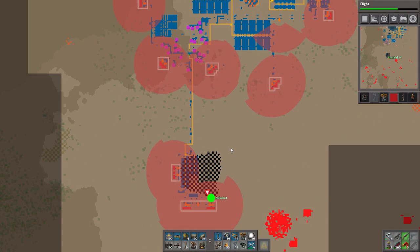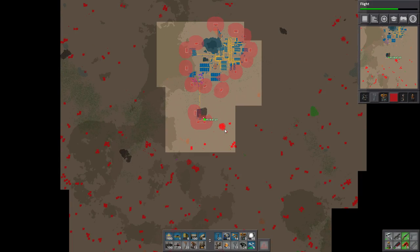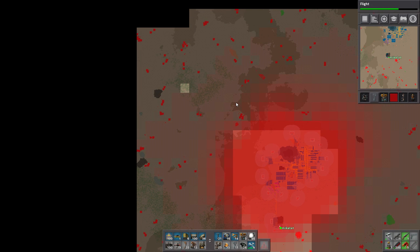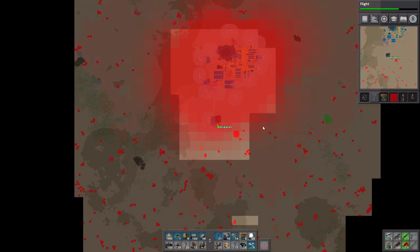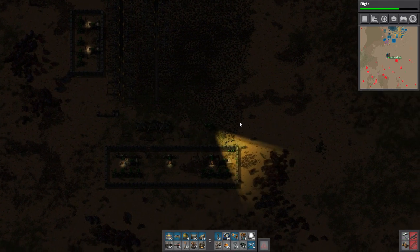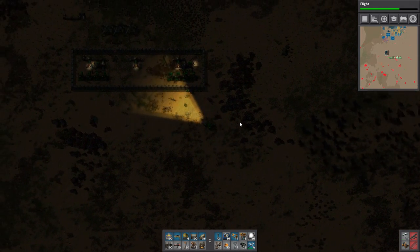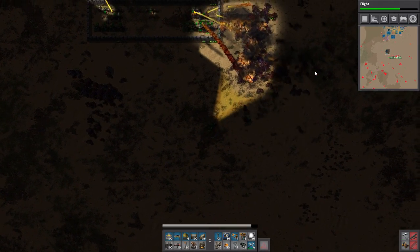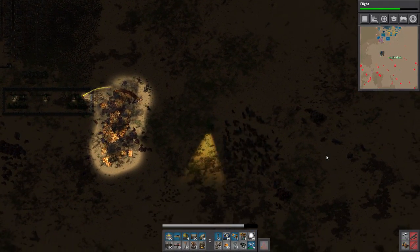Where did my car go? Okay, car's right here. We're gonna kill a bunch of these nests real quick, because look at our pollution cloud — it's disgusting. But luckily there is actually a really good source of pollution absorption in this game, and it's called biters. Biter nests will absorb pollution pretty well actually. So that's good for us. Can I just trigger them to attack right now? Come over here — I'm tired of waiting.